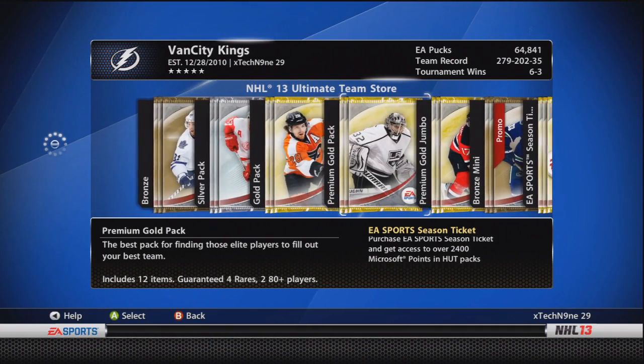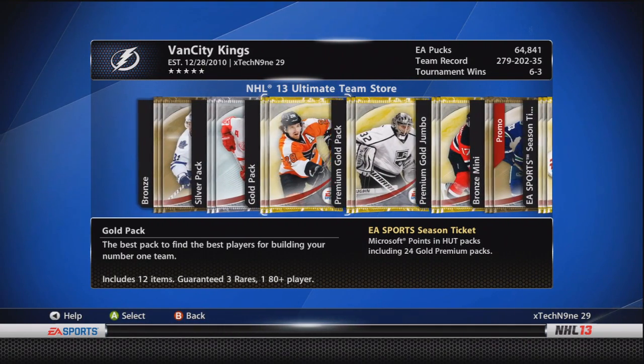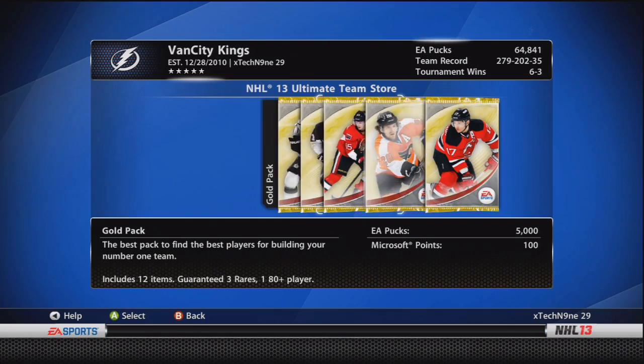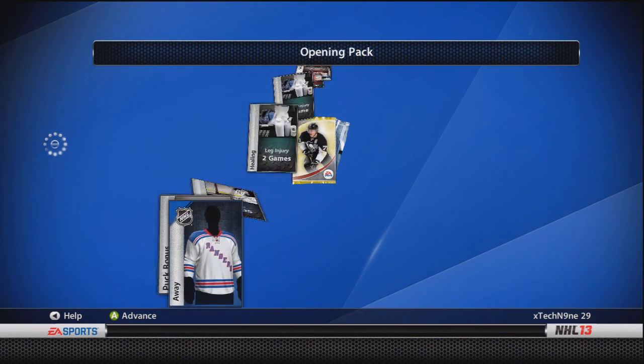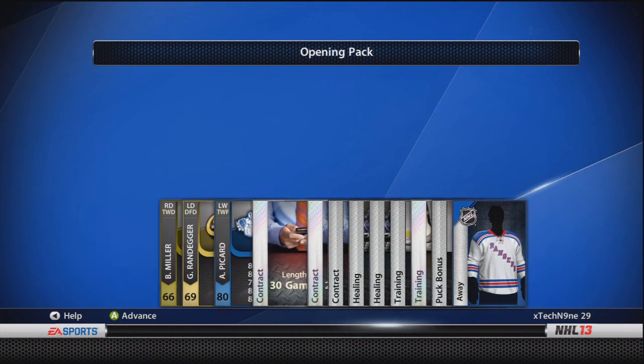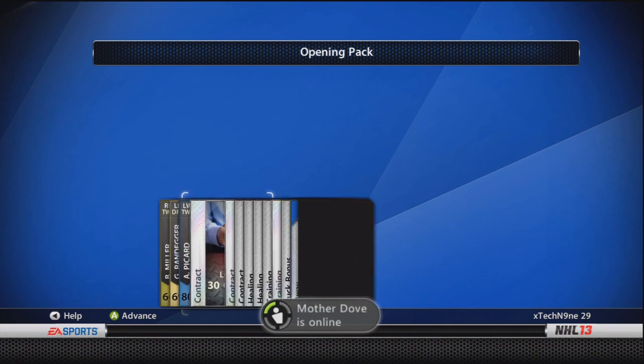I've got 64k and I'm going to try one more time at the 99 Crosby - EA really robbed me of my pucks, over 100k for sure trying to get this Crosby. I go here with the Malkin pack and you guys will never believe what I get - yep, you've seen it, absolute garbage just like always.